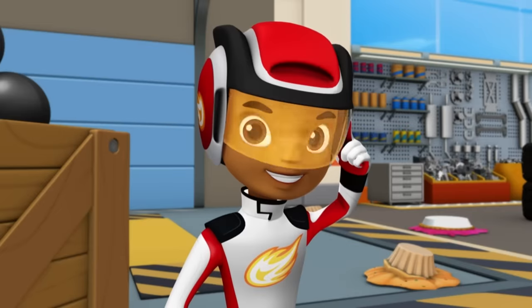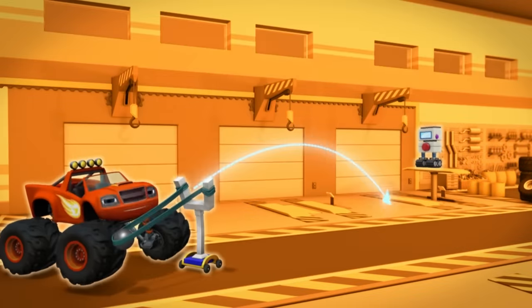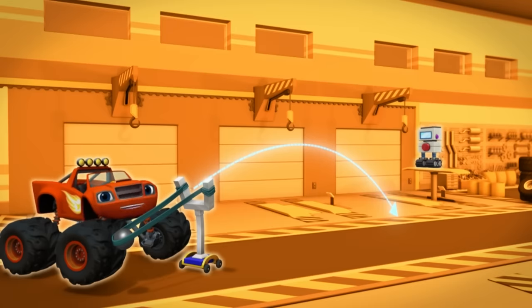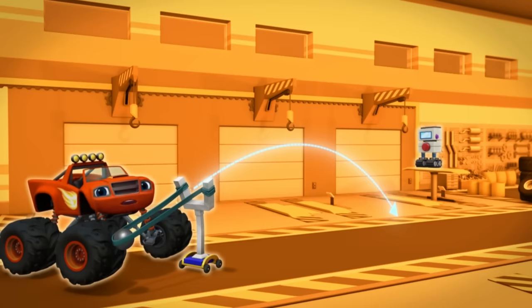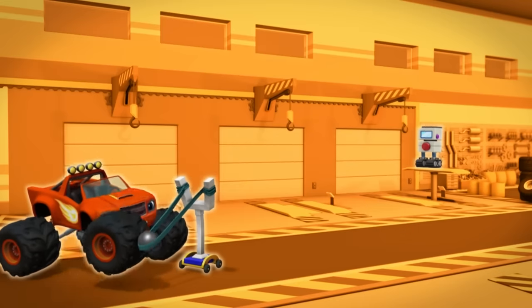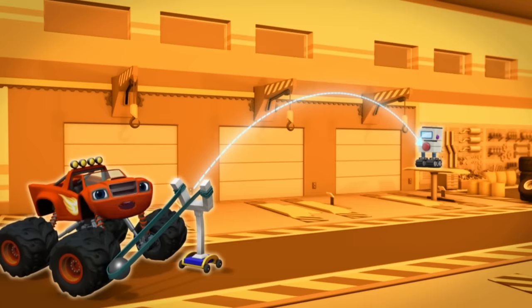Switching to visor view. Visor, show us the trajectory. This line is the ball's trajectory. When we launch the ball, it's going to follow this path and land here. Uh-oh, the trajectory is too low — if we launch the ball now, it won't hit the off button. Change the trajectory, Blaze! Now, will the ball hit the off button? Yes — the line goes right to it.